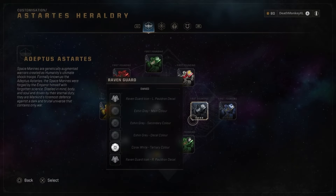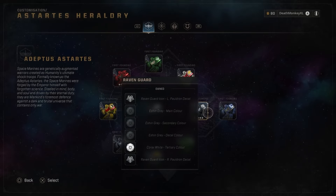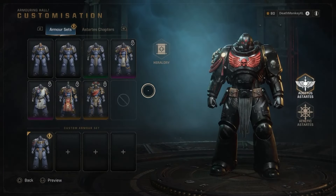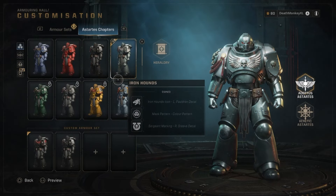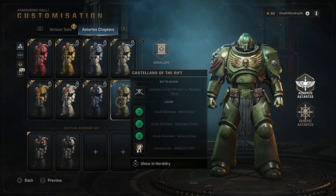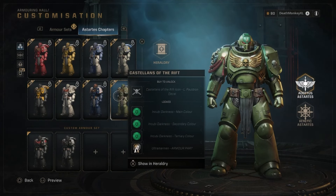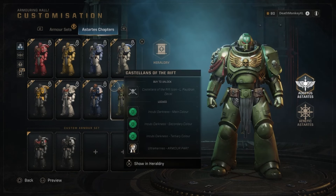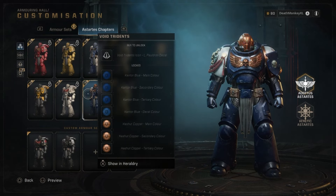There isn't really anything special for getting all four of them except you unlock the whole class and you'll be able to have that in your chapter section. Even if it says DLC, you still have to go and unlock it — it's not just automatically unlocked. You have to still pay the in-game currency to unlock those colors. The armor set and color sets unlock for operations mode, but PvE and PvP are different when it comes to your weapons.